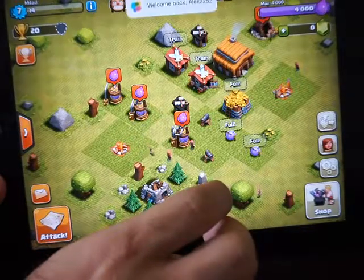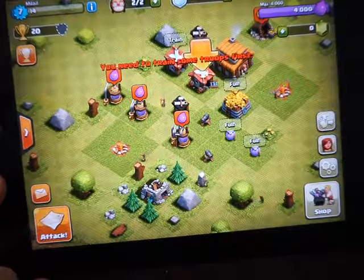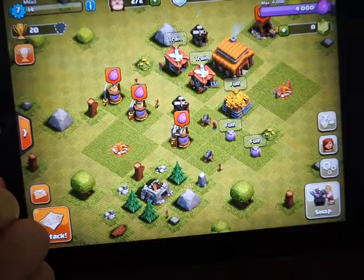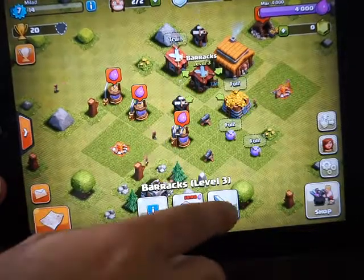First of all, if you want to attack — if you click on the attack button, you see this message: you need to train some troops first. We must create some troops, for example this one, and you click on train troops.